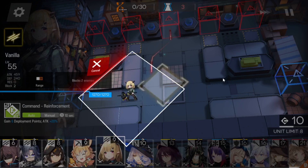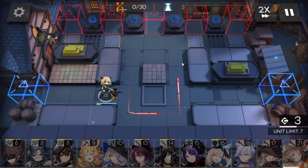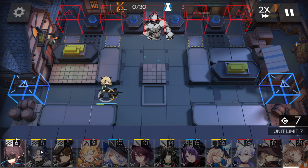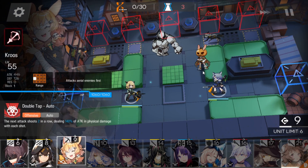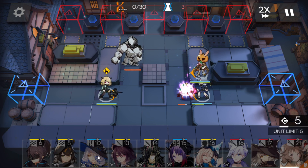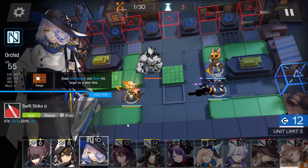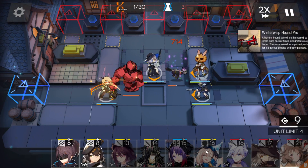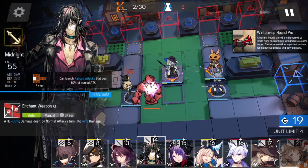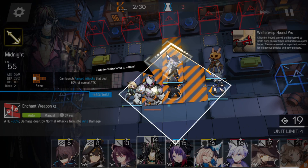First of all, place a Vanguard here to get deployment points. Again, in that position. Now, a Sniper on this position. Skill — Slow Supporter.